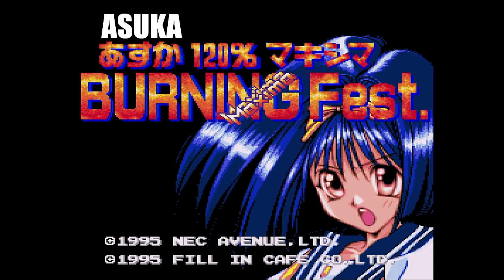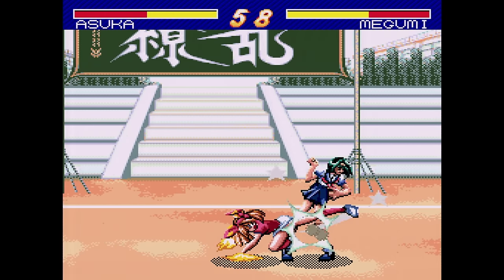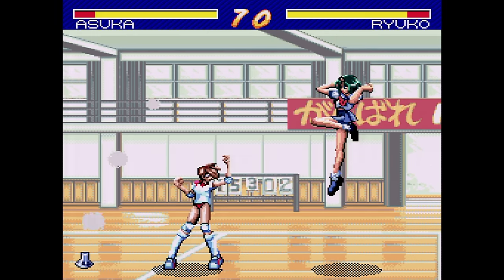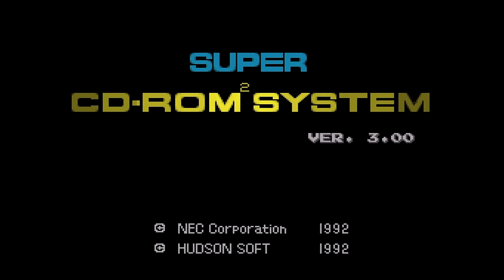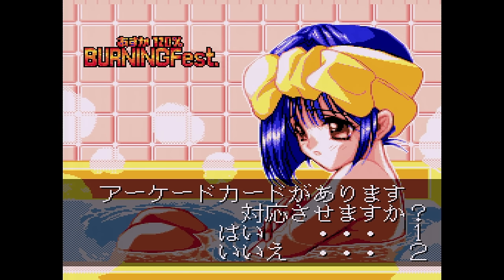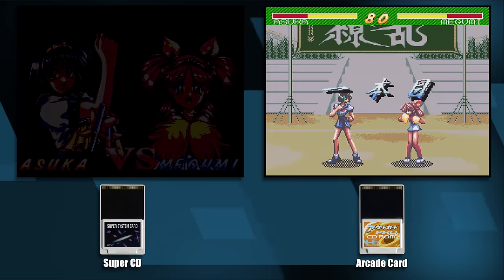Here's Asuka 120% Maxima Burning Fest. This is a one-on-one fighter. The game revolves around anime girls, which you'll find is a theme for some reason in this episode. It's a kind of clunky fighting game, and sadly it doesn't seem to use a six-button controller. The gameplay is decent, if a bit unspectacular. I really like the music though. The Arcade card is optional, and it's a little weird — it'll completely ignore the Arcade card unless you hold left on the D-pad and button two when you press run at the system card screen. Then it checks for the Arcade card and asks if you'd like to use it. If you choose yes, it loads a bunch of data. I wonder why they hide it like this.